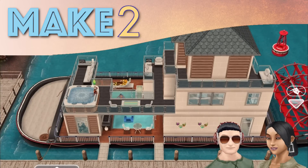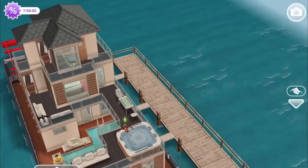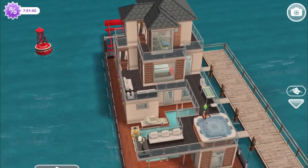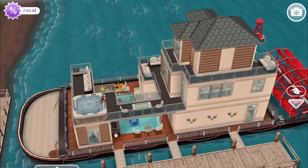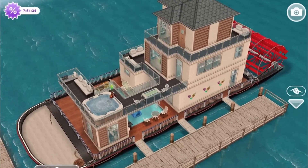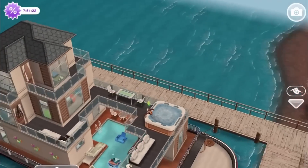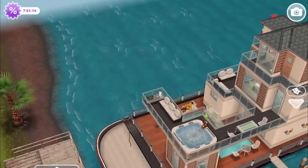Welcome to Make Two and another Sims Freeplay original design. This is going to be called the spa boat. I'll say right away that this has literally no realistic qualities when it comes to architecture, a building, or even a boat. The houseboat lot was the only lot available in our town, and I was feeling like why not make something relaxing for warm weather — necessity is the mother of invention. You had to do a build, you had a houseboat, and bang, here we are.